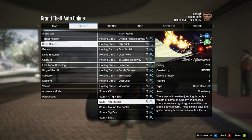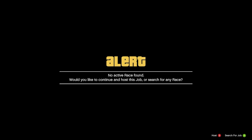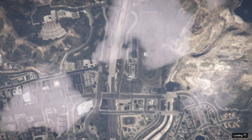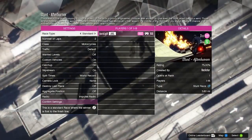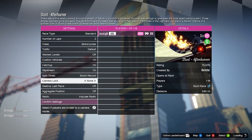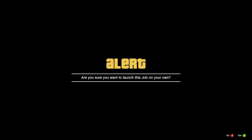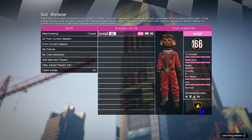Starting off, what you want to do is press Options, go to Jobs, go over to Stunt Races, and find Afterburner. If it gives you an alert, go ahead and press Host. When it loads, leave everything the same — you don't need to change anything unless you want to change the number of laps. After that, just go ahead and start it up.